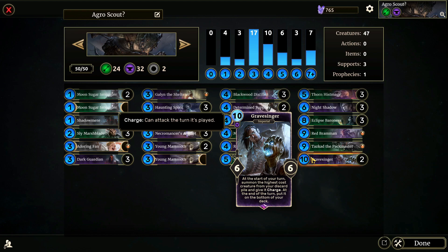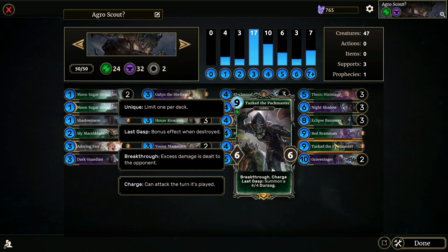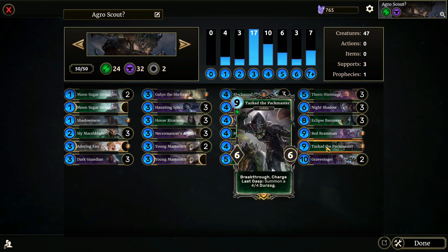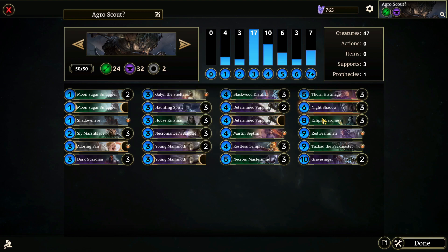And Gravesinger: at the start of your turn, summon the highest-cost creature from your discard pile and give it charge. At the end of the turn, put it on the bottom of your deck. The thing with Gravesinger is that if it pulls back a Tazkad, we can slam that Tazkad right back into something, we'll get another four-four Durzog, and then it'll go be the top creature of our discard pile again. Gravesinger will pull it back next turn, and we can just keep this cycle going on and on forever until someone deals with him. So that's the deck.